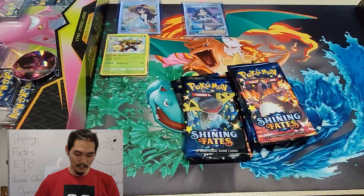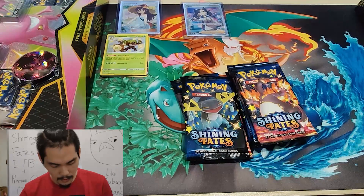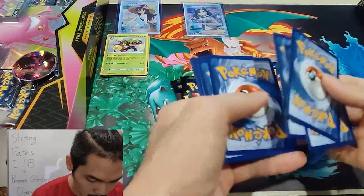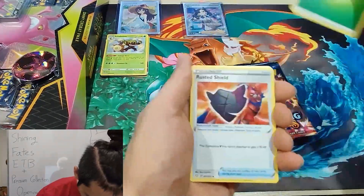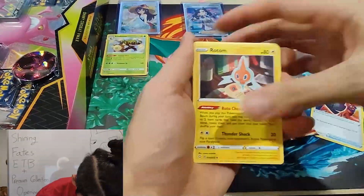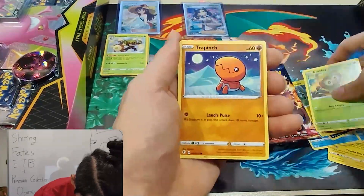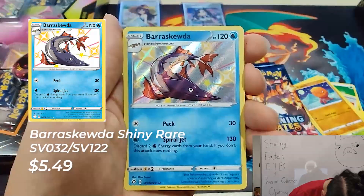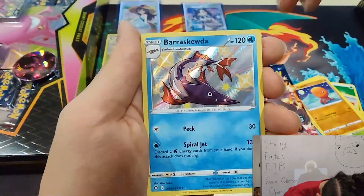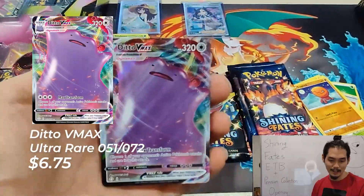I will find that Charizard! I have yet to pull a Charizard before — that would be kind of cool. Classic Shield, Rose, Snom, Float Stone, Bounsweet, Koffing, Trapinch — whoo! Shiny Baxcalibur! Nice. And coming in with a Ditto VMAX! Nice!